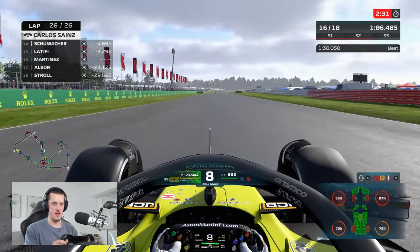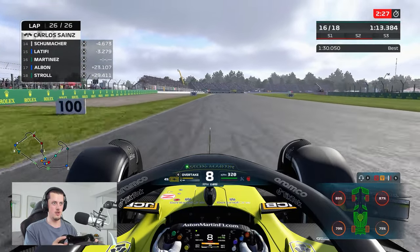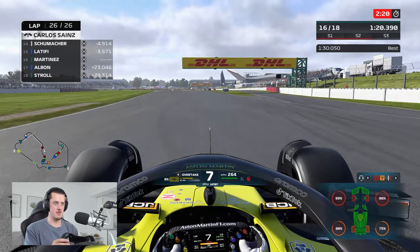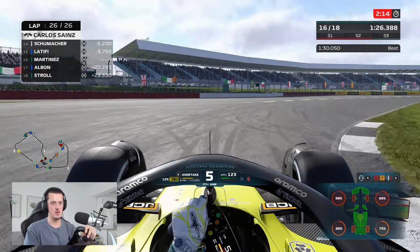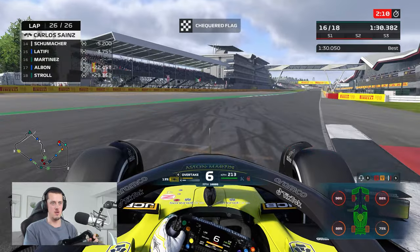Shame because the pace I think was decent, but we'll never know thanks to Albon ruining our race. I've held on to the tyres and we're going to get to the end on near enough a 90% left front tyre and an 88% right front - absolutely insane. But I'll take it - we beat our teammate, he's our rival, happy with that. On to the next one, fingers crossed for a better race. And there we go, taking the checkered flag at our home Grand Prix.